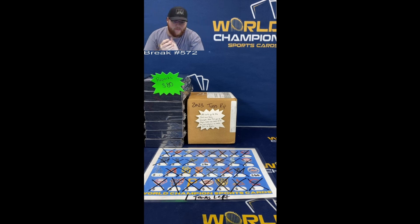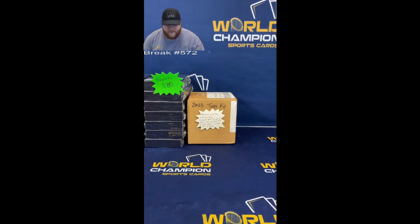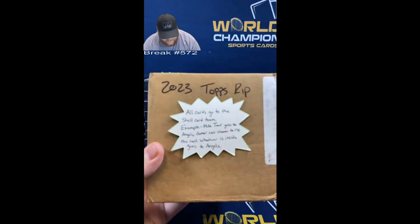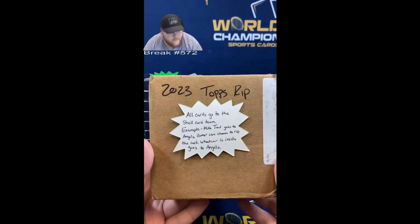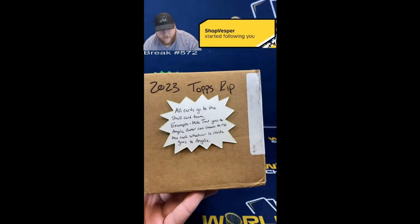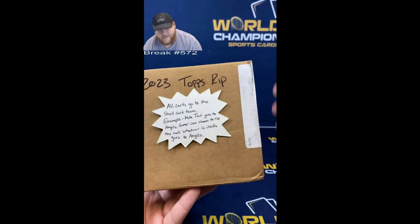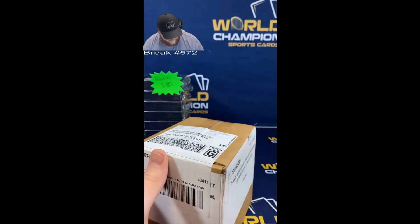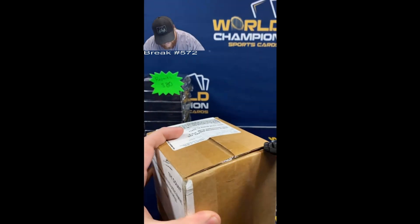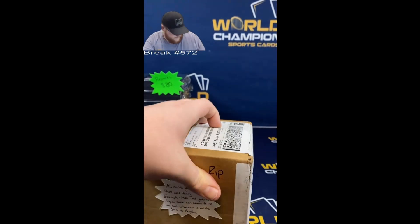All right guys, starting Break 572 - we are full. Just gotta go over the rules: all cards go to the shell card team. So on the outside, if a card is Mike Trout, it goes to the Angels. If the owner of the Angels wants to rip the card, he can. If it's a Corbin Carroll auto inside, it still goes to the Angels - it's his property. Other than that, we are full.